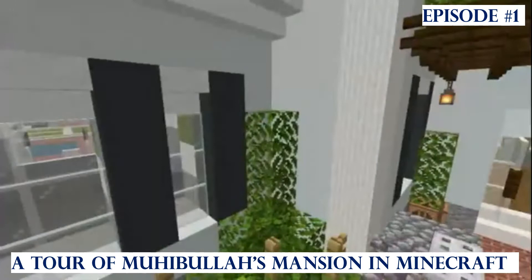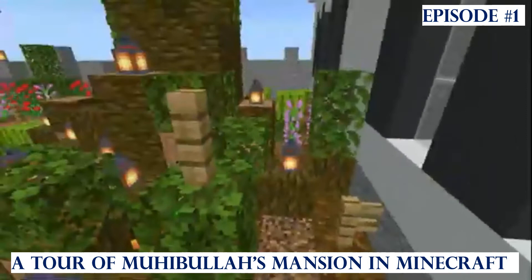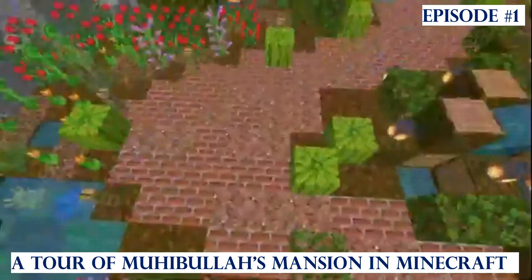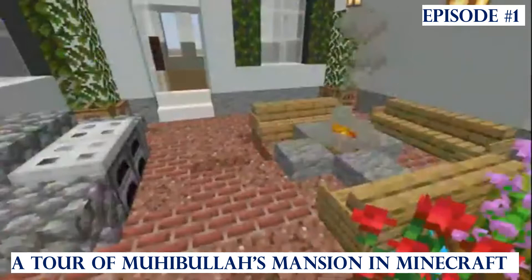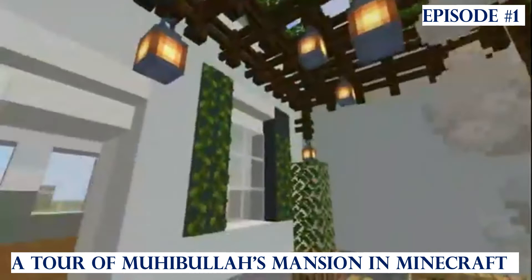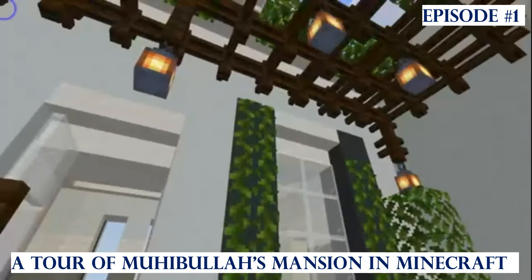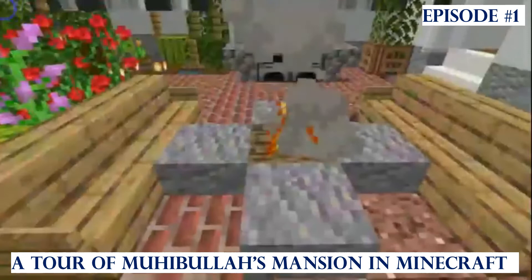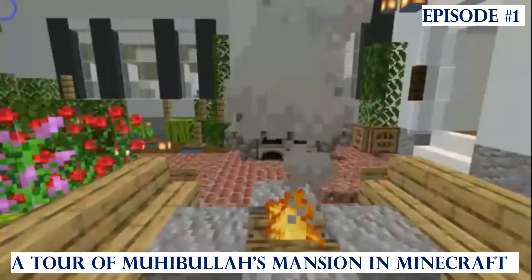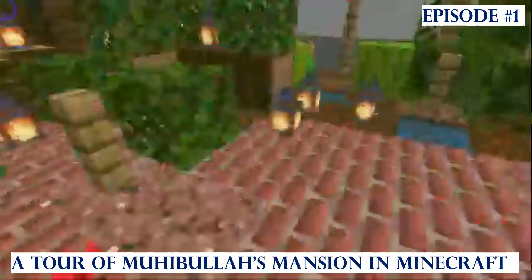At the corner I've got some bushes — looks like plants just grew there. Now this is a pathway that leads all the way to the end. It starts from a patio space where we've got the grill, some plants, and I just added some vines a few minutes ago — I thought it looked nice. And there's a campfire to act kind of like a fireplace where you could just sit there and eat or something.